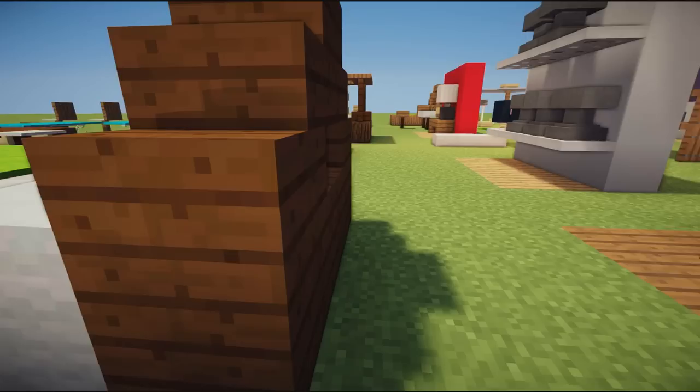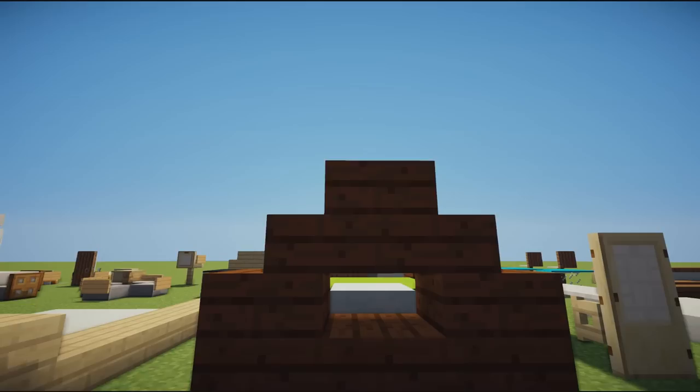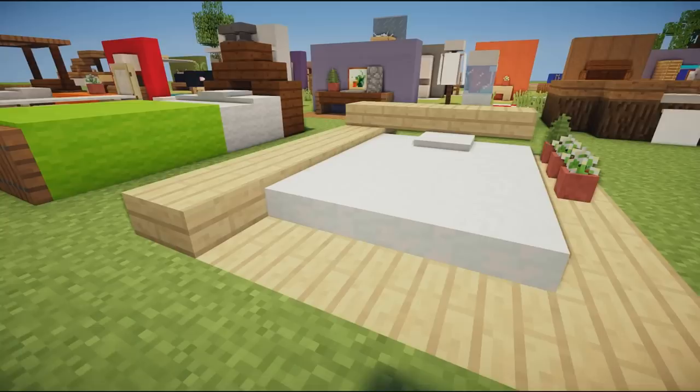Next we have another traditional bed, a little bit more simple this time using some green wool — three wide instead of two wide — with trap doors on the end. The backboard has four blocks on the bottom, two stairs either side, and a full block or upside-down stair in the center.